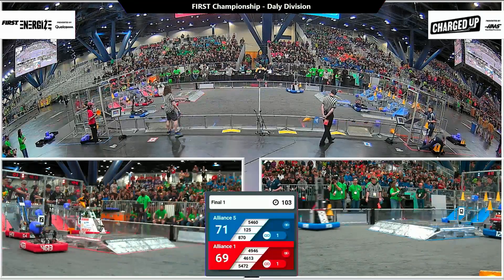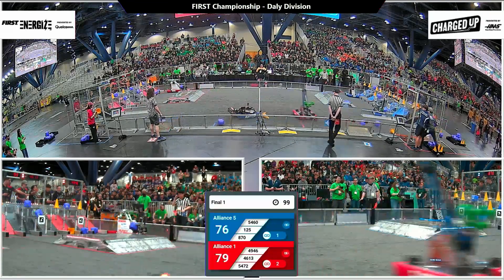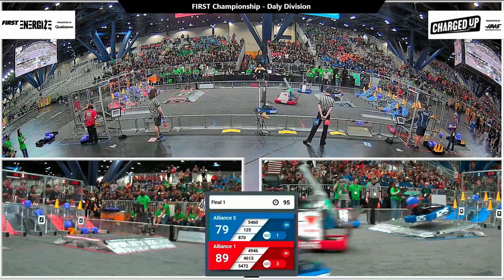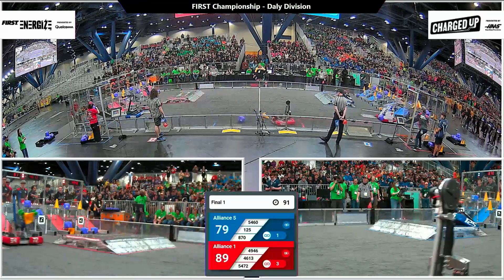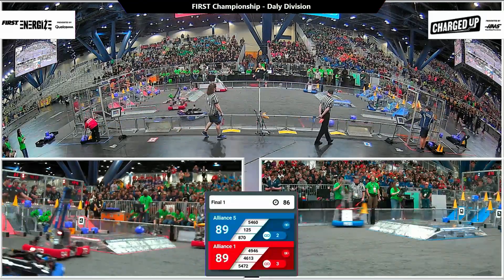That score is quickly followed up with another cone in the same node. This will actually complete a link — that'll be the second link on the board for the Red Alliance so far. Speaking of links, the Blue Alliance is starting to prep a few of their own. Here's Neutrons completing one on the top center for the Blue Alliance, that'll be the second on their alliance grid.